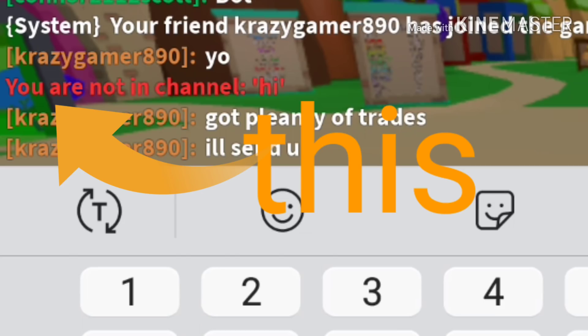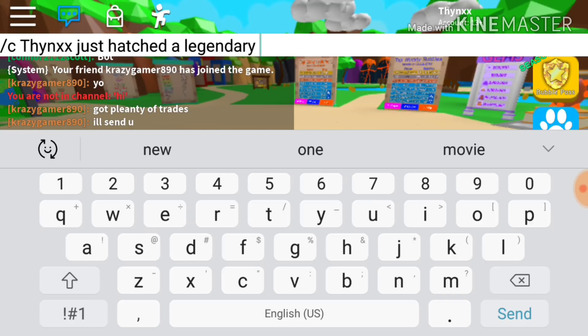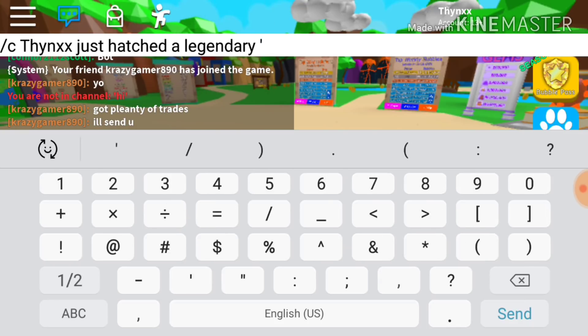Now if you want to take a screenshot without the 'you are not in channel' message, just keep pressing space so when you take the picture it only shows the hatching part. That's pretty much it — go and troll your friends! If you enjoyed, make sure to like and subscribe. Let's get to 150 likes in the next two days. Have a good day and see you next time!